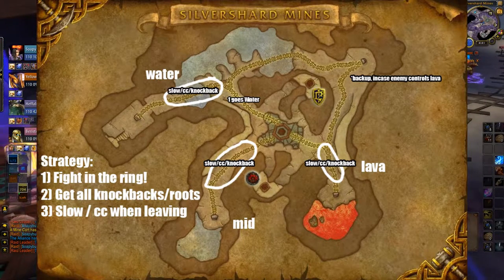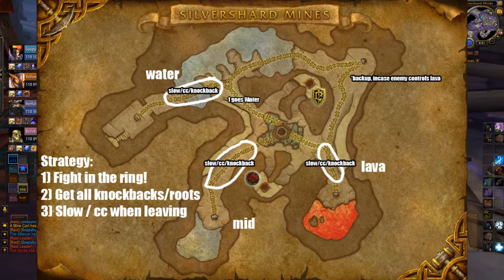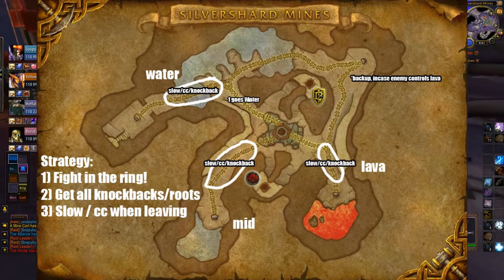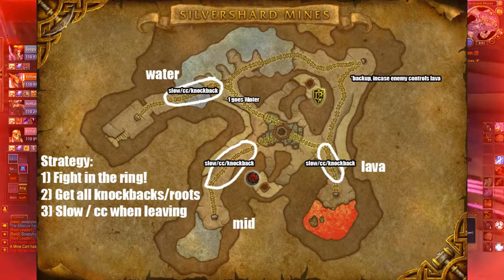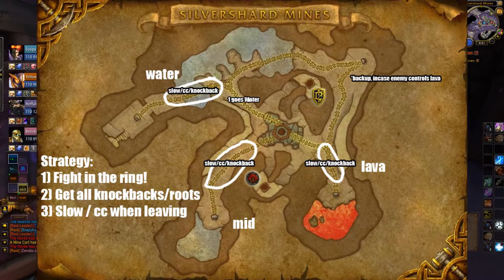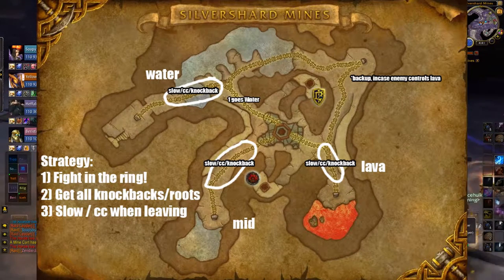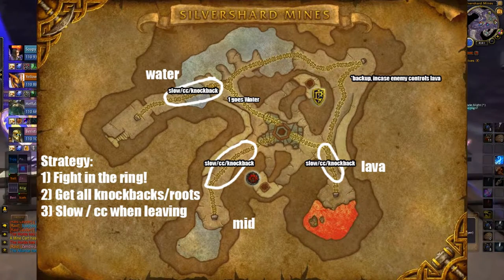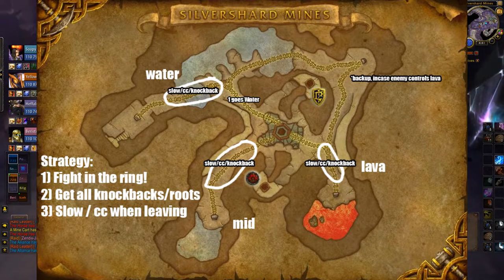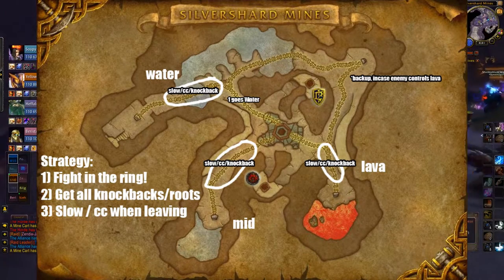The strategy for Silver Shard is to always fight in the rings to take control for holding points and eventually capping points. We told everyone to open the miniature map by pressing Shift+M, and to get knockbacks and roots so we can slow people trying to get into the ring. Key to remember: when leaving a lane, slow and CC the enemy team so they can't reach the next lane as fast as you. Classes like Elemental Shaman can bind them up with Earth Bind and Earth Grab.